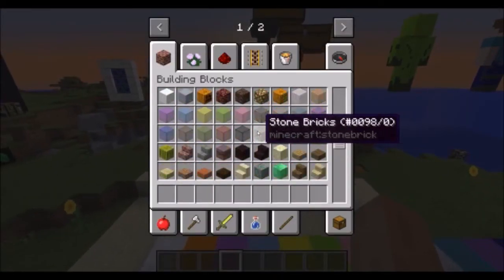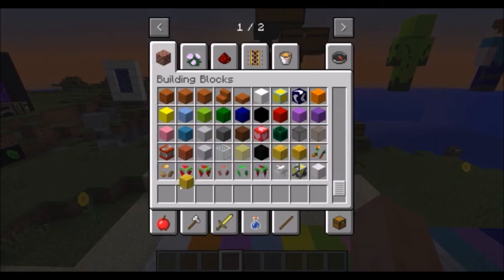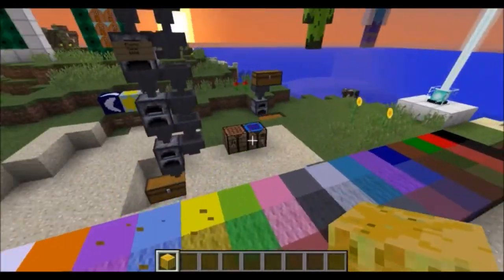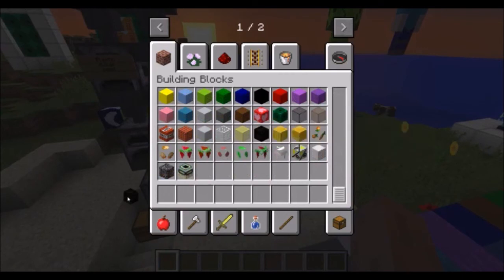So those are the 2 specialized blocks. There is also the banana block — currently no bananas, but that's to be added. They're going to be spawning in a jungle.